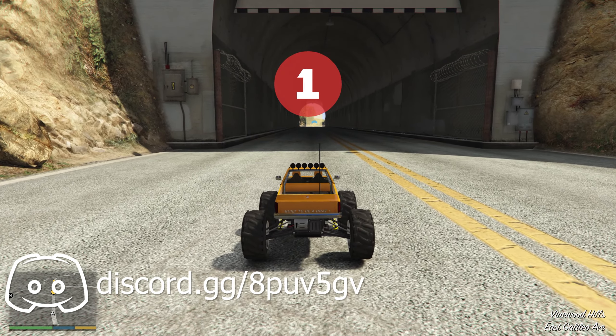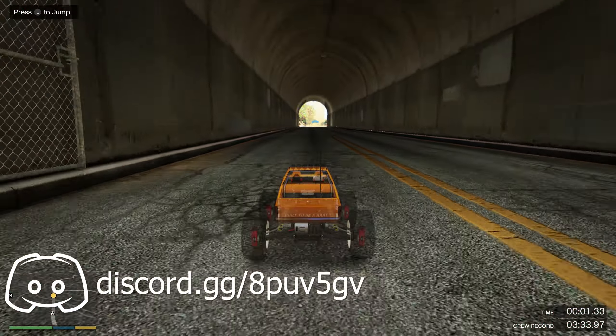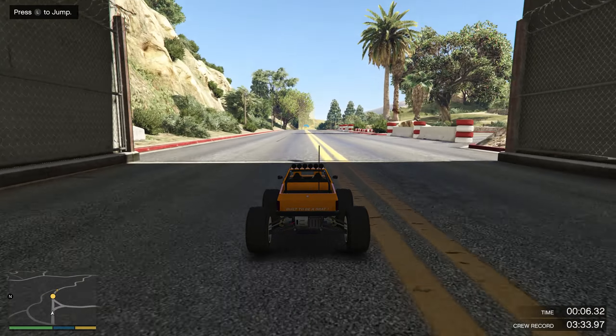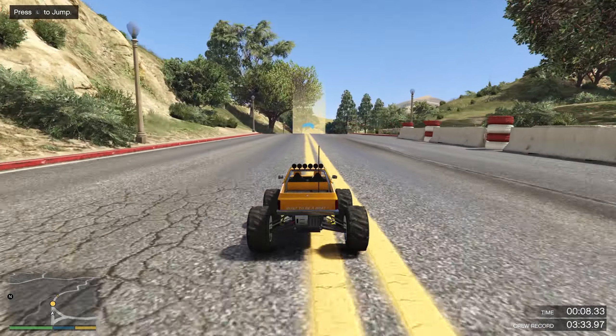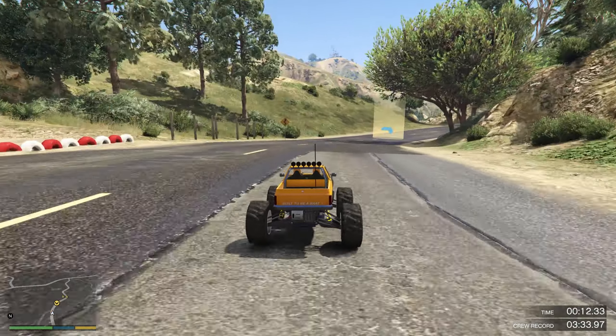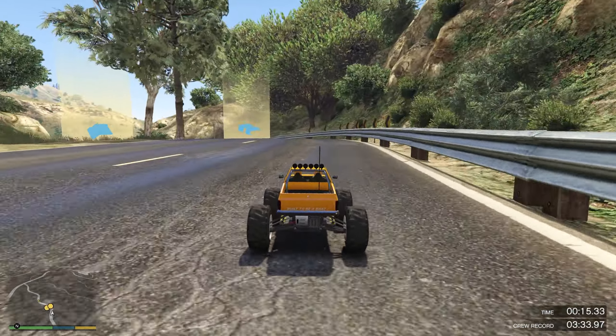In Red Dead Online, a new monthly event has kicked off. You can earn four times the usual cash for standard horse races, triple for globe and open races, and five times the usual XP for target races. You can also pick up double the usual cash and XP in blood money contracts and free roam missions.